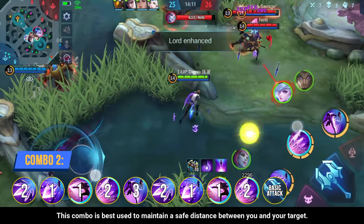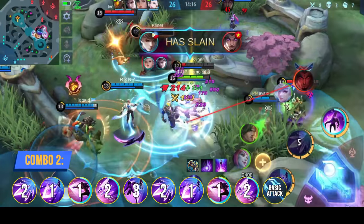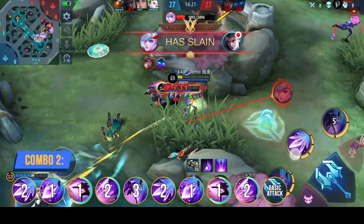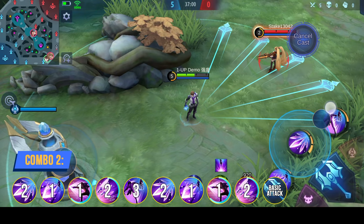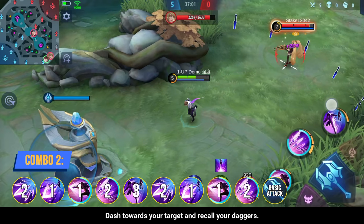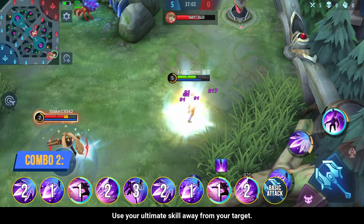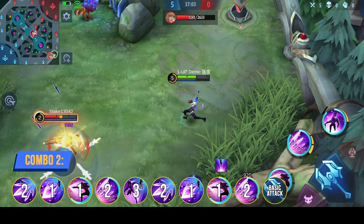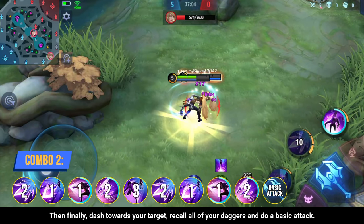This combo is best used to maintain a safe distance. Here is how to initiate the combo: First, use your 2nd skill and 1st skill on your target, then dash towards your target and recall all of your daggers. Use your ultimate skill away from your target, then use your 2nd skill and 1st skill on your target. Finally, dash towards your target, recall all of your daggers, and do a basic attack.